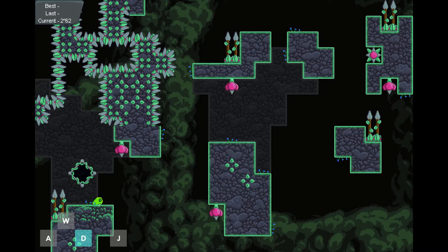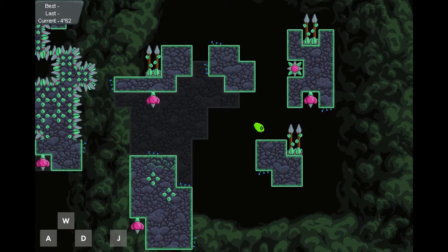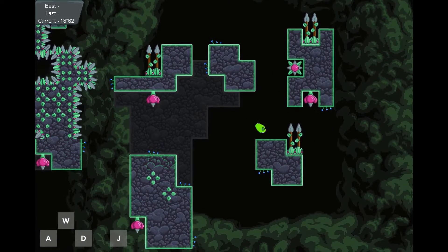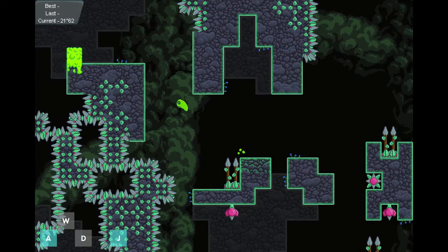I like this level. It kind of makes you put a few skills together. At the very start you can only jump to a wall jump, and then you're going to make your way up — whether you want to keep going right or jump off the left one here — and then some island traversing and then some more wall jumping.